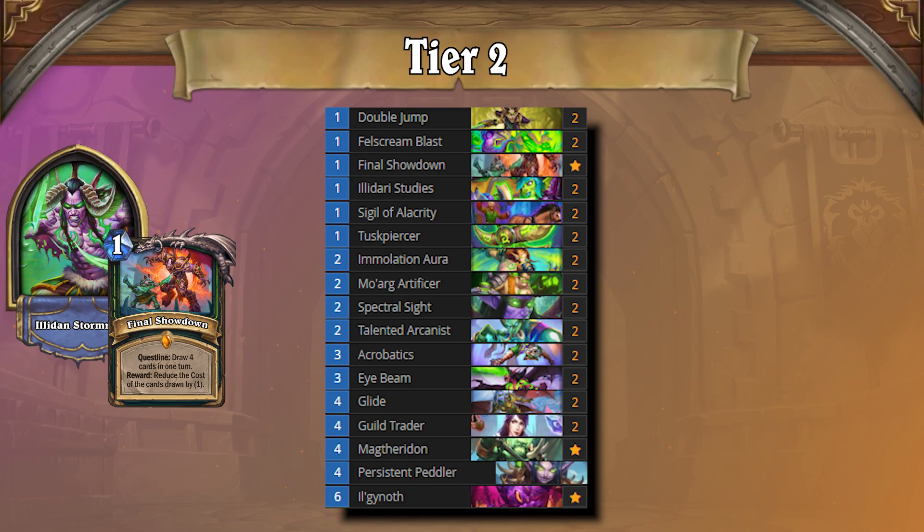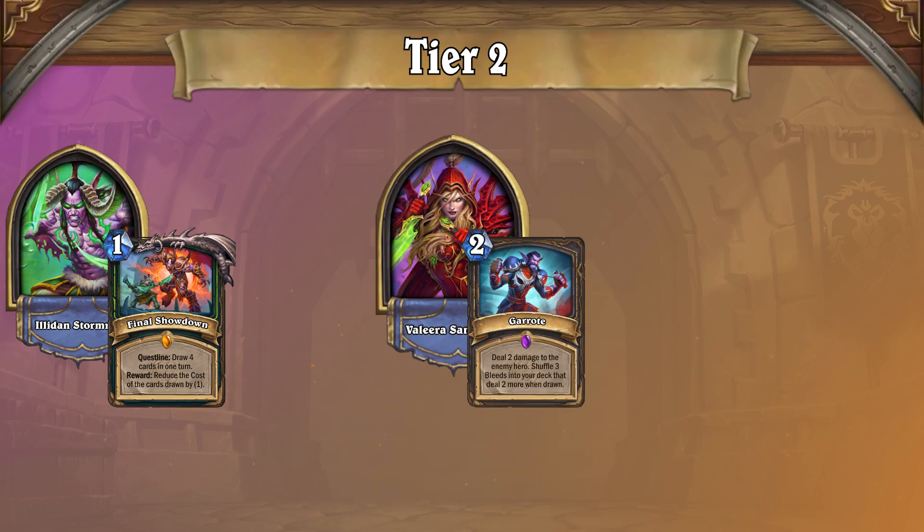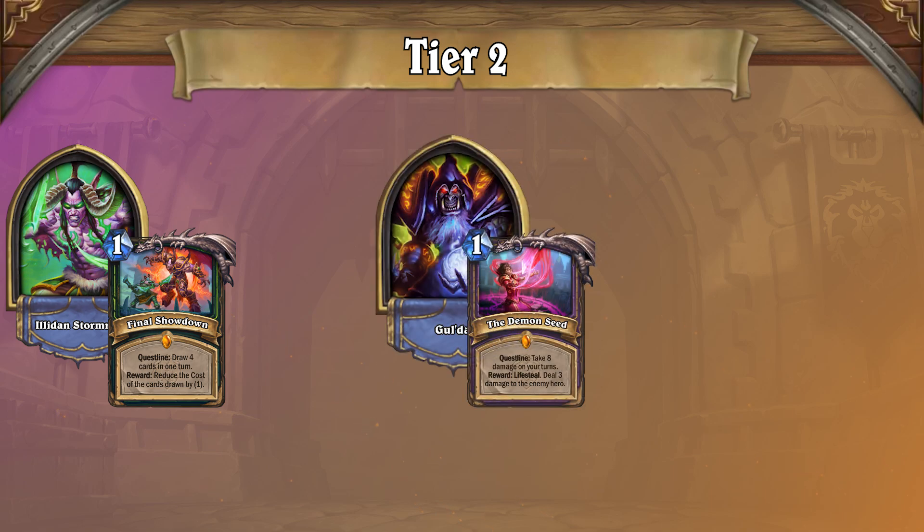OTK Demon Hunter does best against other combo decks, making it a great counter to Garot Rogue. Hand Warlock, however, can consistently threaten you thanks to Raise Dead.